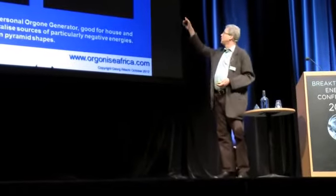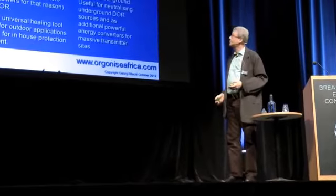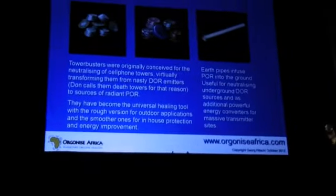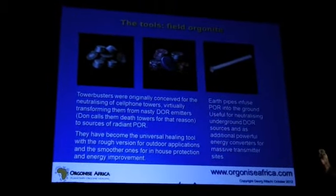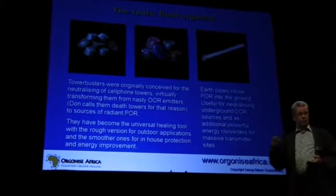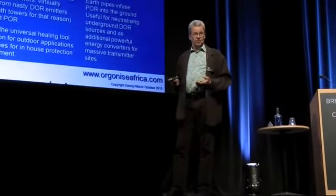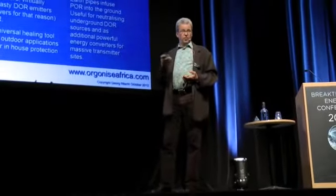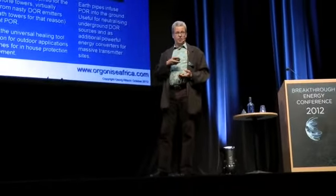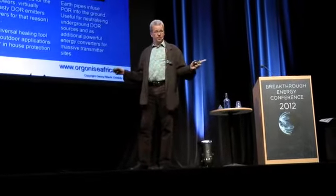We can make them in pyramid shape, we can make them in conic shape. And finally we've got tools that are very cheap and easy to make, like this one that we call a tower buster. The tower buster is called tower buster because it was invented to neutralize the negative energies from cell phone towers, mobile phone towers. But we actually use it as a very universal tool.